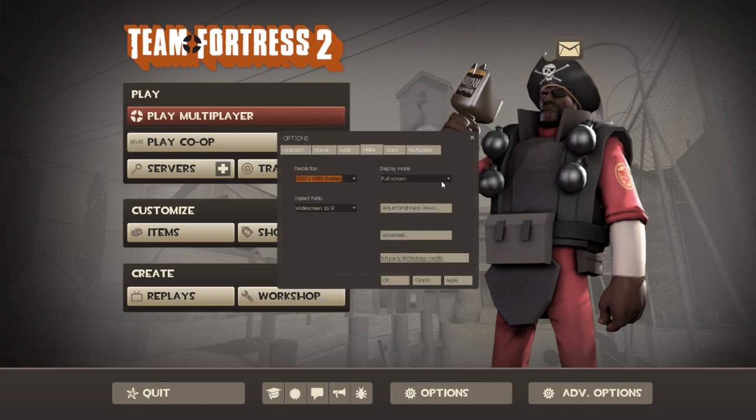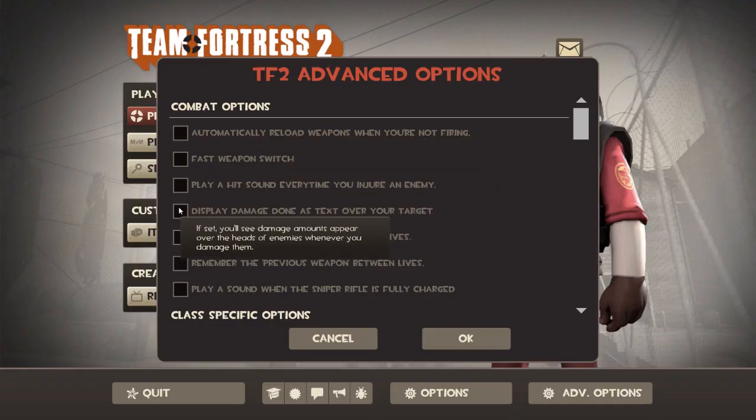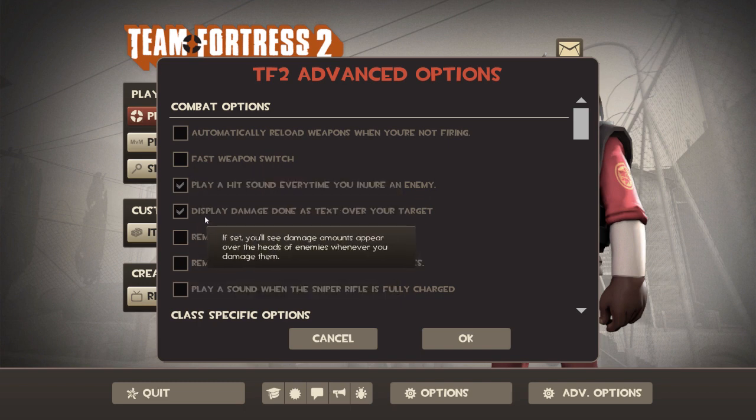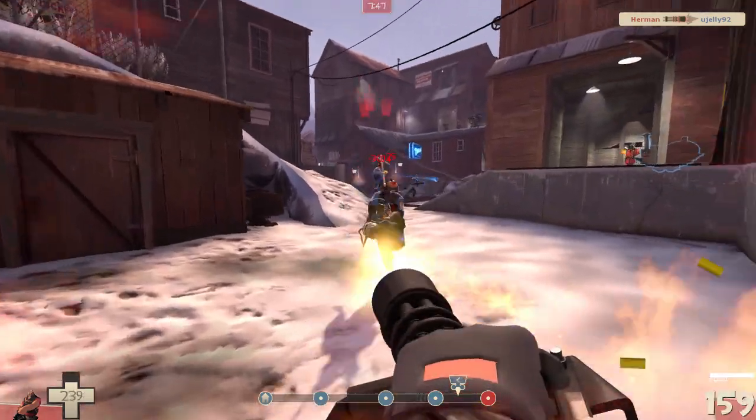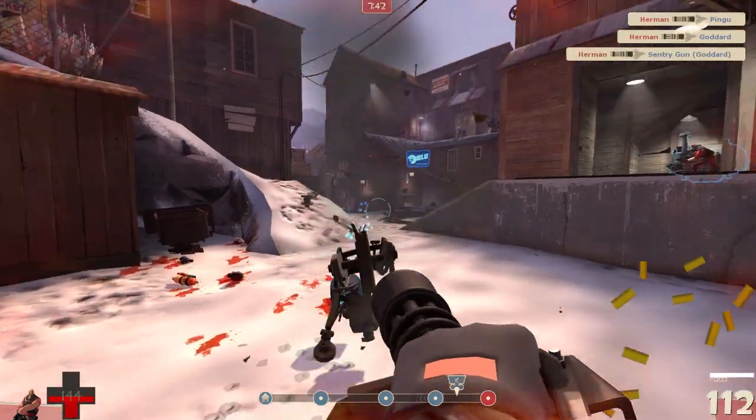And now I shall teach you how to activate the hit sounds in Team Fortress 2. It's actually very simple. You go to that menu — here you will find a beautiful arrangement of all kinds of different things to activate or potentially deactivate. The default ding noise is actually pretty annoying, so what we are going to do is change it to something a little more excellent. Perfect!